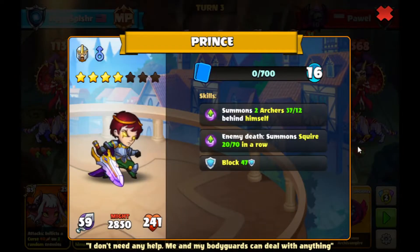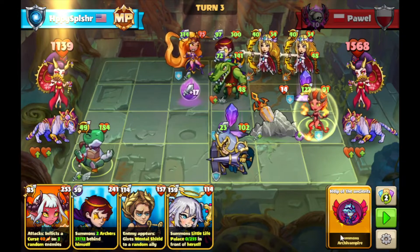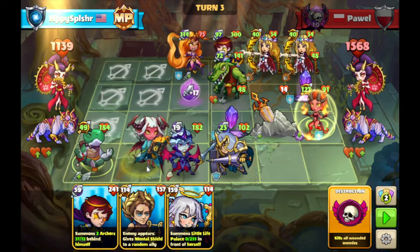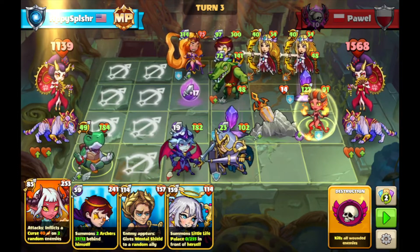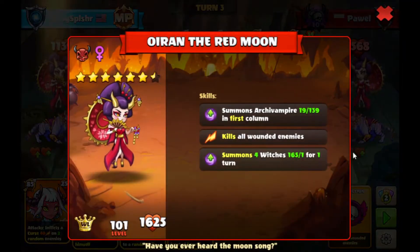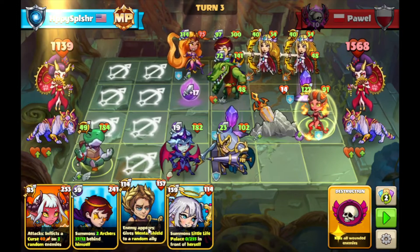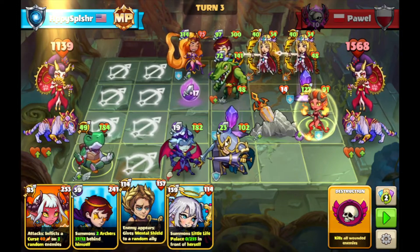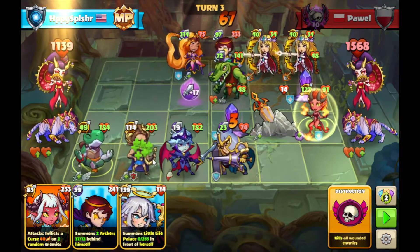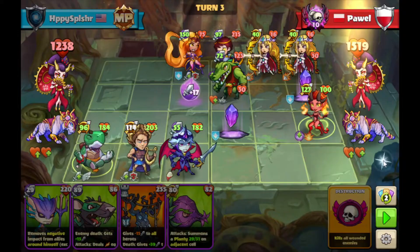Since we have our Legendaries, we will look to get rid of the board. We have the Prince over here. Got some Squires coming out after killing some of our buildings, and also some Summons behind as well. I'm going to go with the Arch Vampire to at least start setting up for a Board Wipe. Since we're playing against Arch Vampire and the Kill All Wounded skill, probably do want to protect our heroes a little bit more. So I'm going to go with a little bit more protection with the Apollo over here on D2.